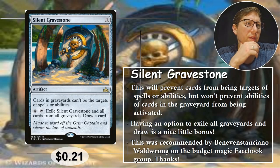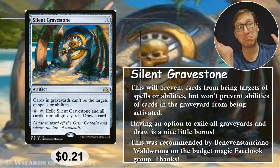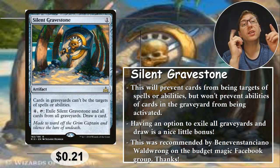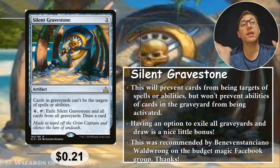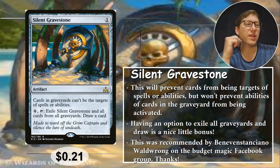Number five: Silent Gravestone. This is only one mana for this artifact. Cards in graveyards can't be targets of spells or abilities. And for four mana and tap, you can exile it and all cards in all graveyards are exiled. So you're kind of getting both strategies on this card. You get to draw a card and remove everyone else's graveyard, especially if they've found some way around the Graveyard Seal problem. Anyway, 21 cents.